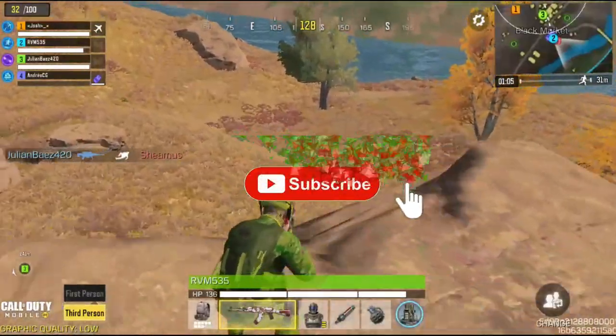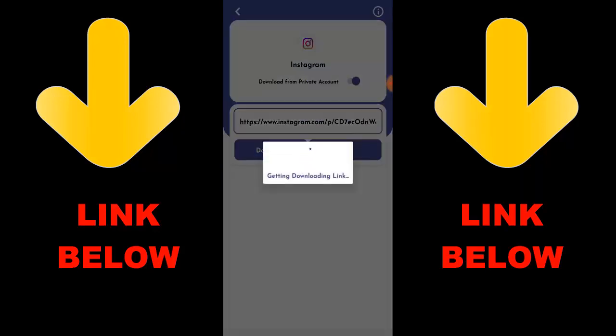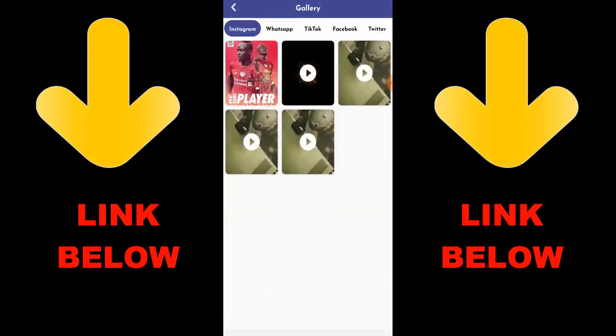For more videos, I'll see you guys next time. Also check out this trending app called Status and Media Downloader — download all media with one click from any social media including Likee, Instagram, WhatsApp, TikTok, Facebook, and Twitter. Just download the app, copy the link, paste it in, and download any videos or pictures you want. Check the channel description below for the link.